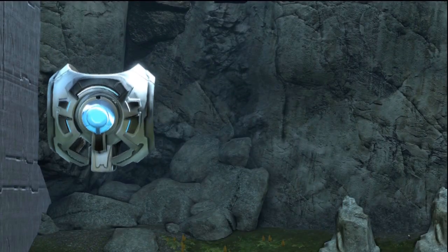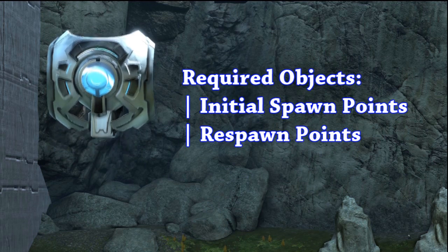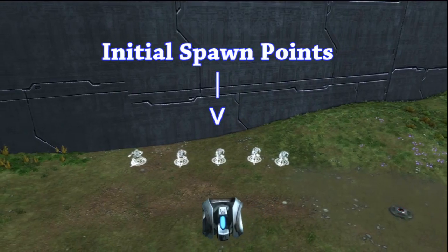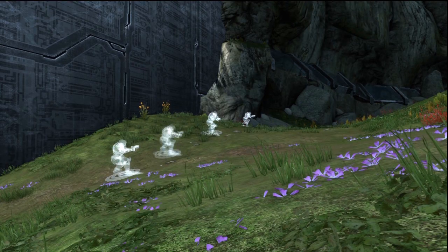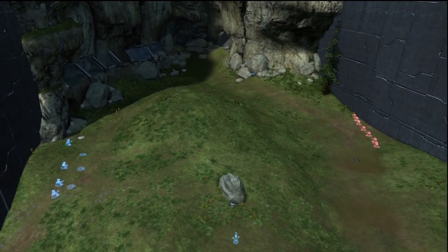The only objects required for Slayer are initial spawn points and respawn points. Initial spawns are the locations where you spawn at the beginning of each game. These are required as your player has to start somewhere. Go ahead and place down some initial spawn points. These can be anywhere on your map, but place them where you want your team to spawn, typically together. You can put as many as you like, but depending on your game type, you should put down between 8 to 12 initial spawns on each side.